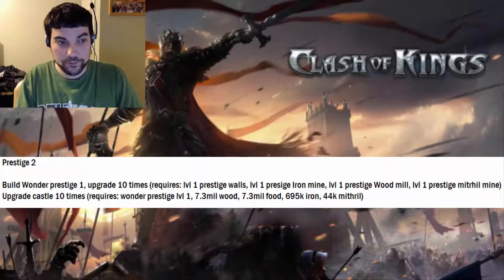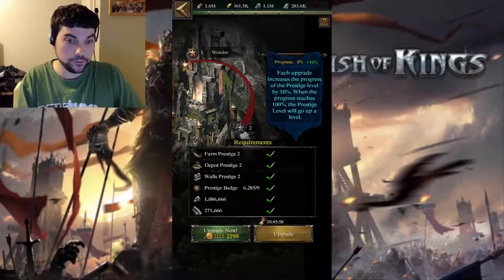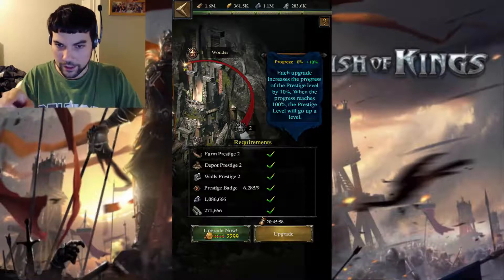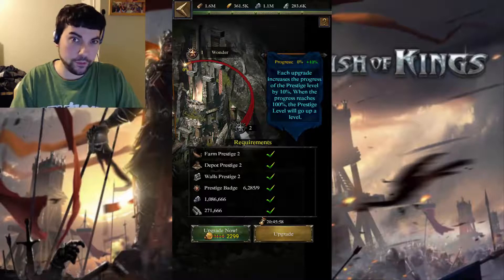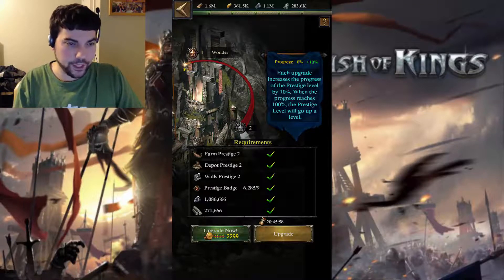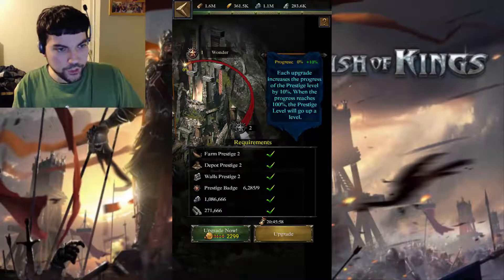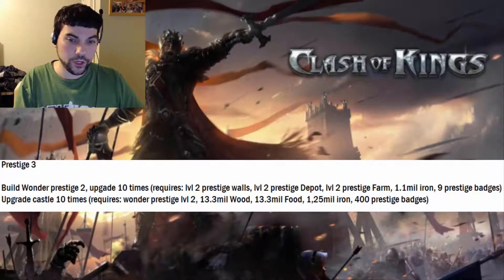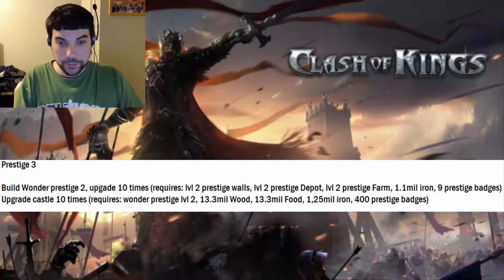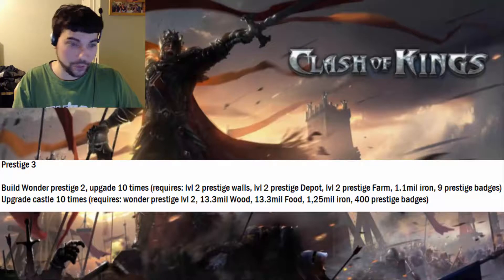After prestige 2, it starts getting harder. For prestige 3, go back to your wonder and upgrade it 10 times. The building requirements are level 2 prestige wall, level 2 prestige depot, and level 2 prestige farm, plus a resource requirement of 1.1 million iron and prestige badges — there's also a mithril requirement that I didn't write down, so hopefully the screenshot covers it. Once the prestige wonder is built, go back to your castle — you'll need 13.3 million wood, 13.3 million food, 1.25 million iron, plus prestige badges and mithril. Again, 10 upgrades each time.